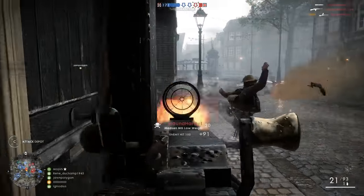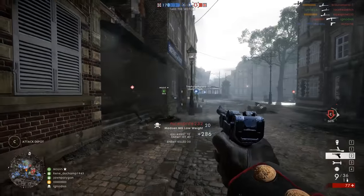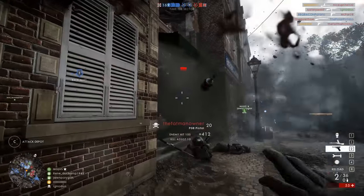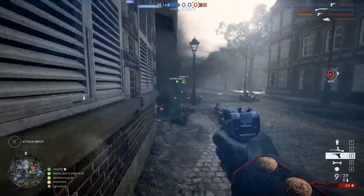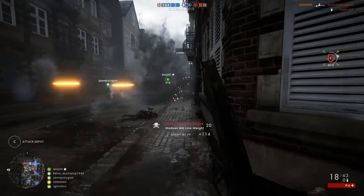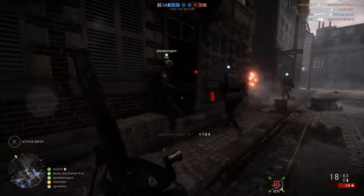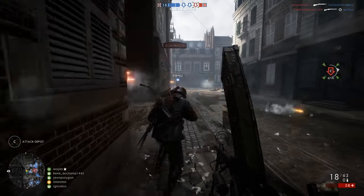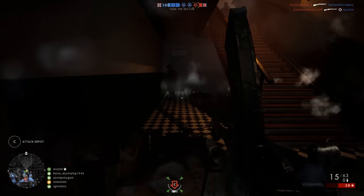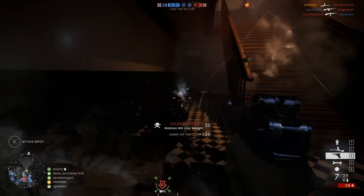The MadsenMG is an interesting machine gun. If you're having trouble differentiating it from the other machine guns, just think of it as the one with the big, ugly magazine coming out the top of the weapon that makes it kind of hard to see your enemies sometimes. It has an unfortunately low rate of fire of 540 rounds per minute with a maximum damage of 23, but the damage drop off isn't bad — it only goes down to 17.5, so this weapon becomes a little bit more effective at medium range.